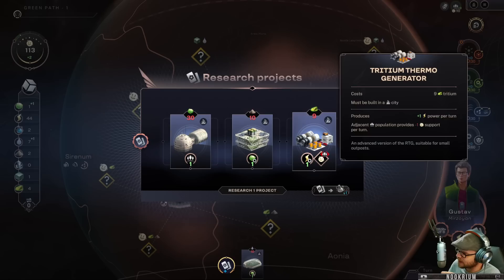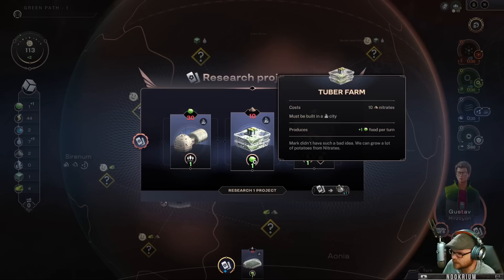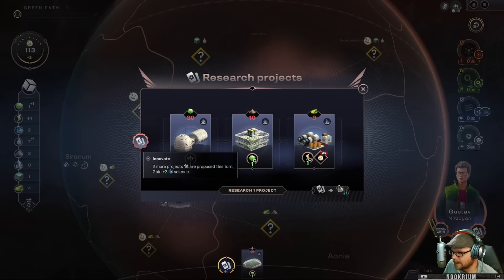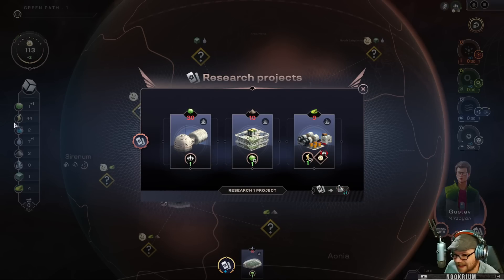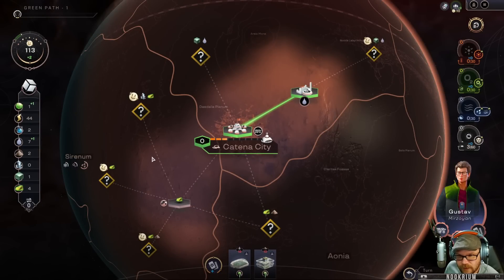We've got four of those. Tritium — this guy gives us power every turn and goes in the city. Some things go outside. We can build another habitation module, or get tuber farms, and we start getting some new exciting stuff as the game goes on. We can also scrap cards and get science if we want. I think it's probably a good idea to grab food.